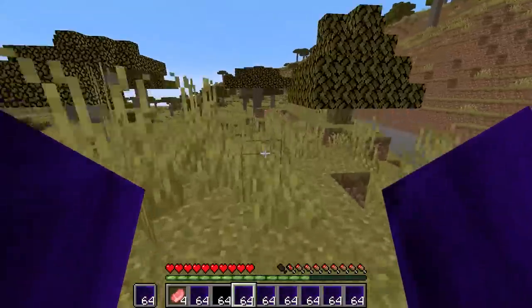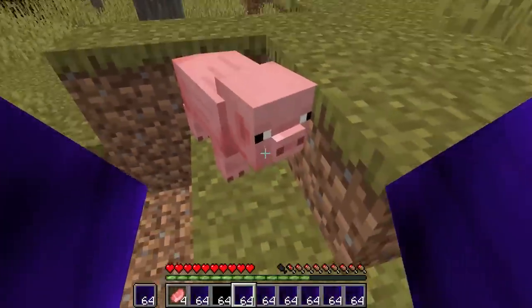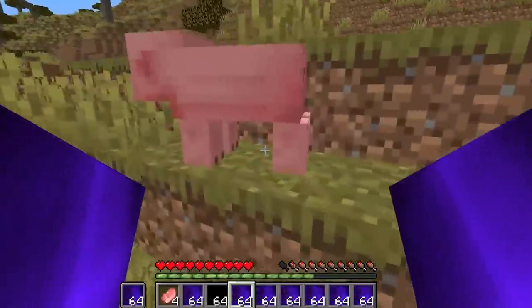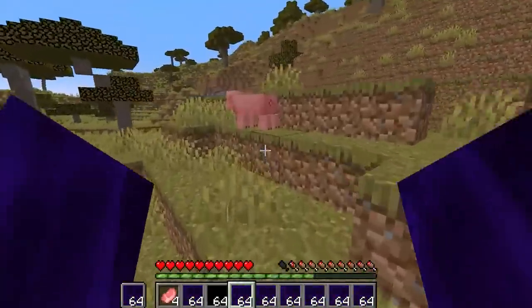I tried to hit a pig with 64 enchanted air and now they're all frozen. Did I actually kill Minecraft once again? Wait — the pig's legs are always offset like this. Oh my god, this is disturbing.